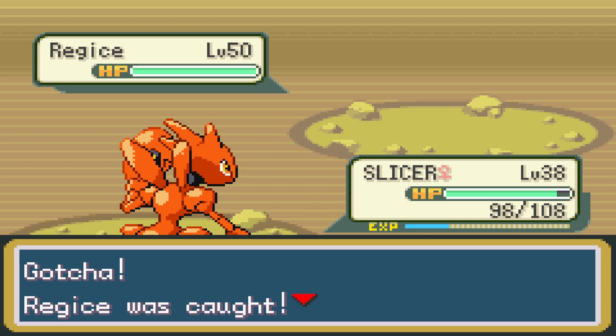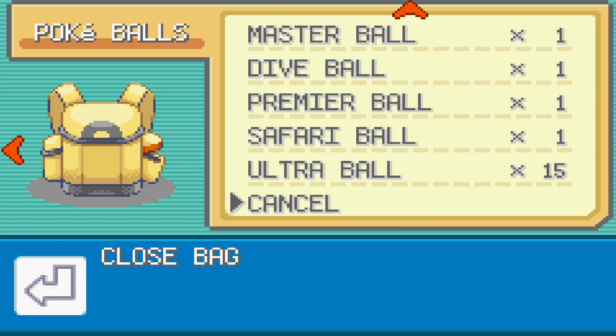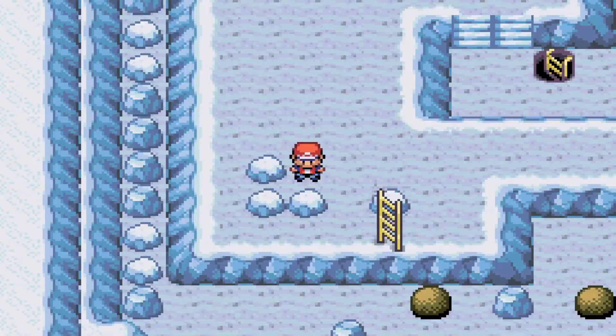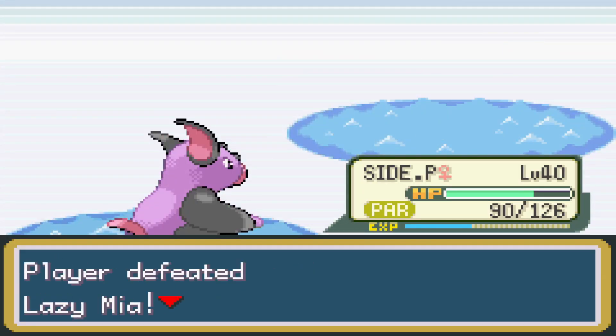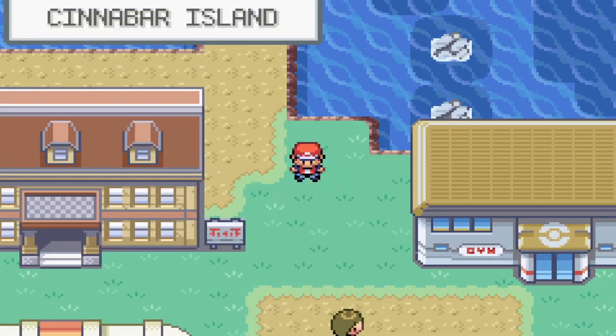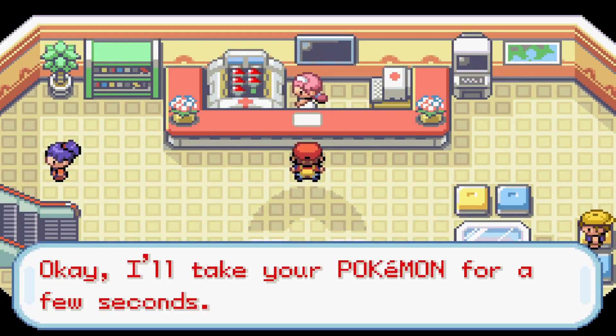We head over to Articuno's spawn and capture ourselves a Regice for our Legendary Pokemon. As nice as capturing a Legendary was, it was a bit disappointing to get Regice - I don't like any of the Regis, and Regice was the most disappointing of all for our Legendary slot. So we head to Cinnabar Island for the 7th Gym Badge, hoping to also capture a better Legendary Pokemon.